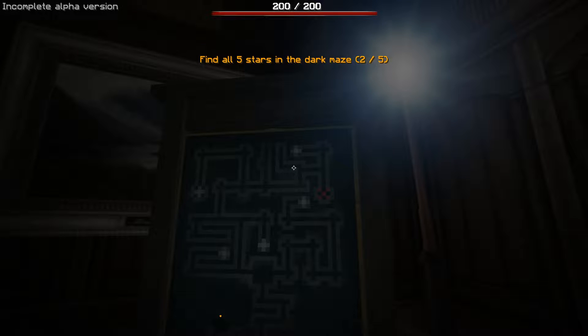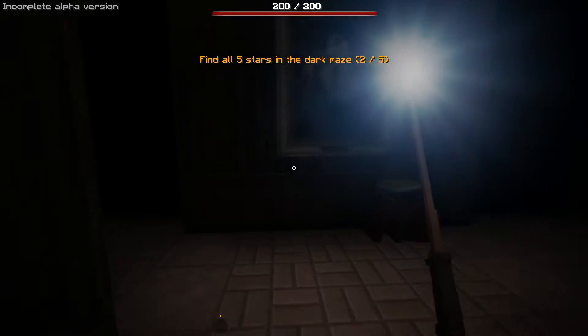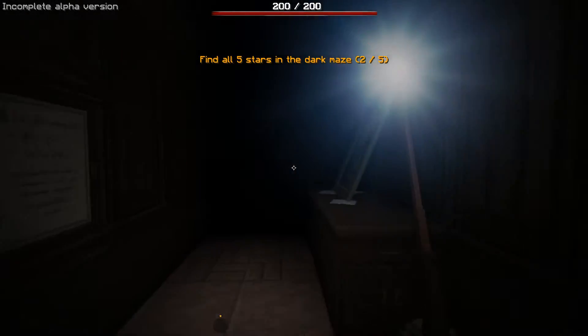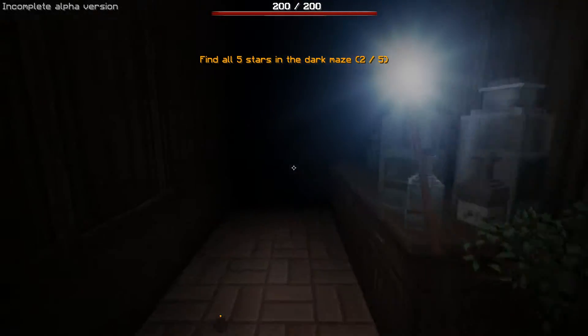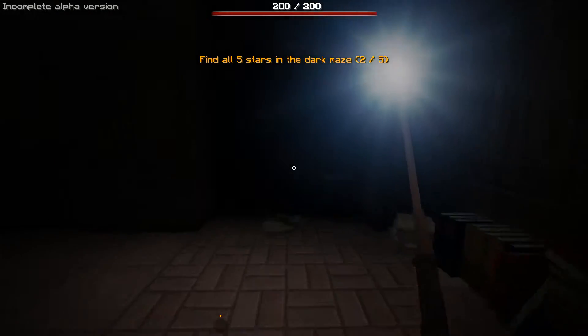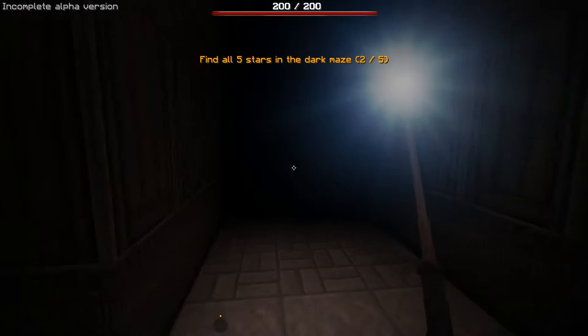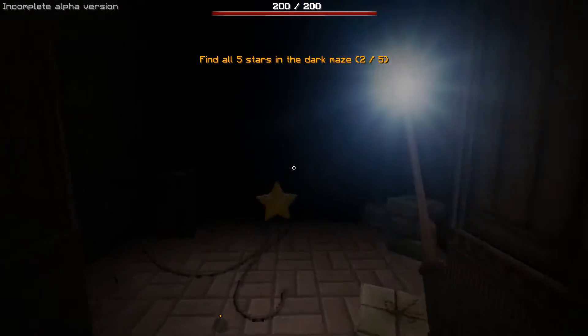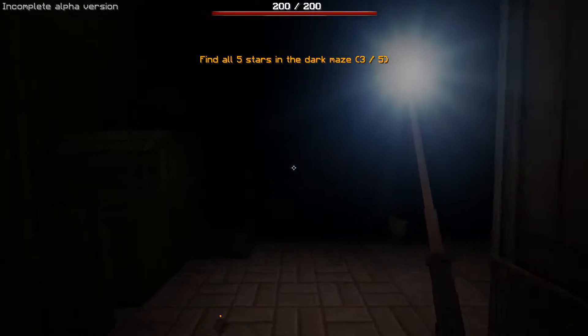It's easier to follow the map, I think. If we go left, left, straight, right, we should get there. Left, left, straight. Ignore that, and then we take this right. This should just be a one-way little passage - it should curve again and I'll be at a star. Yes! Doing pretty well at this, actually.